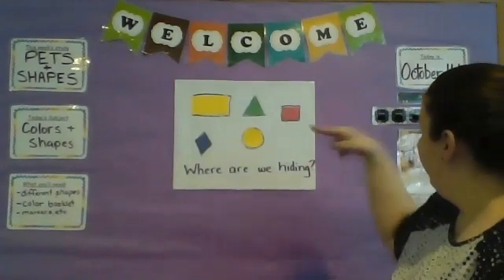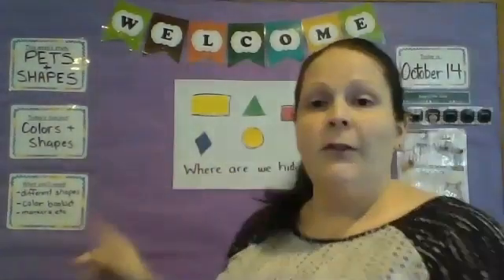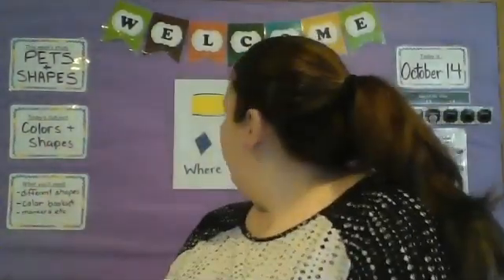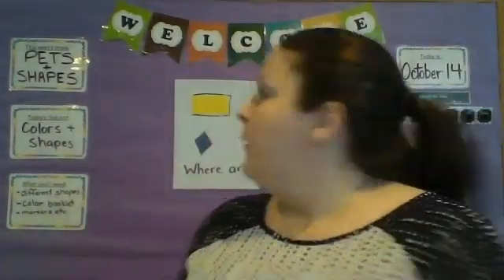If you guys want to do that at home, it's super easy. You can take the shapes you used yesterday — the ones that we cut out with our scissors — and you could hide them in your house, or in a different room. Have your parents hide them, kind of like hide and seek. You can make a whole bunch of different shapes that we haven't done. These were just ones I had from the other day. You can make all different colors too.